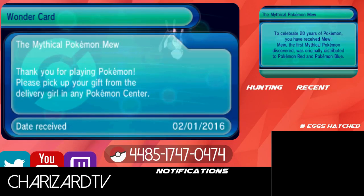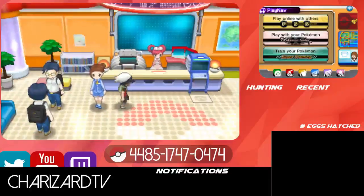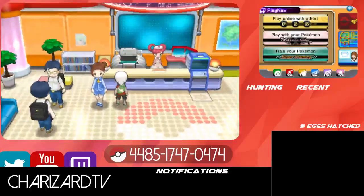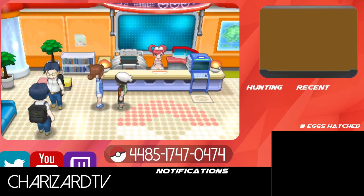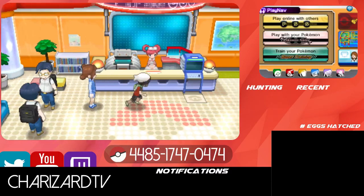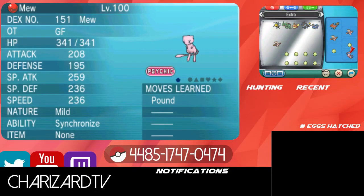Now what you're going to do next is go to the Pokémon Center, and there will be a lady standing right here, and she will give you your Mew. Sweet — Mew will be level 100 with the Synchronized ability, and it'll have Pound.